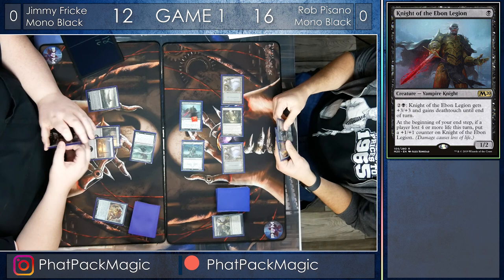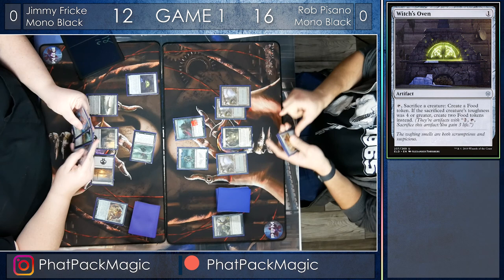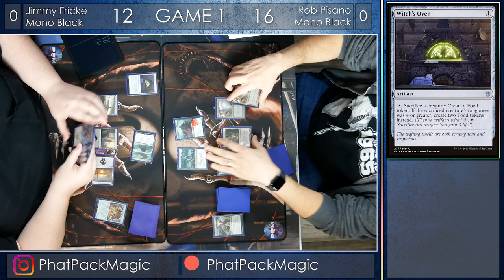Jimmy really deciding — he's got a Spawn of Mayhem, and the Spectacle Trigger is on there, but he's going to go with a Witch's Oven instead and pass the turn back. Rob starting up his turn with the Swamp, and you can activate the Mutavault here — there's not much fear on Rob's side.